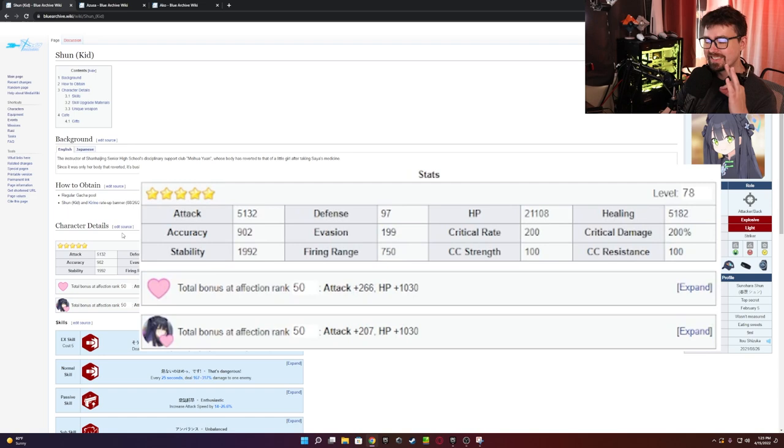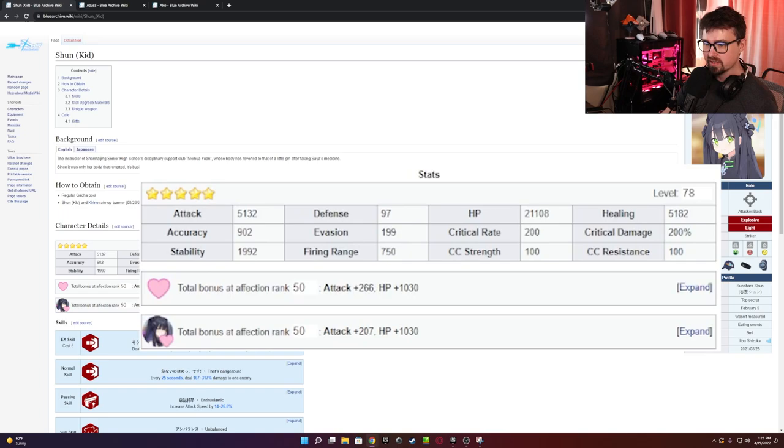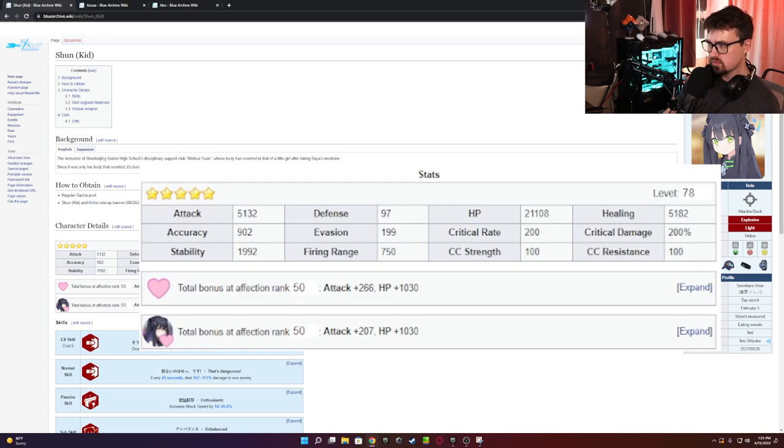Moving on to her stats — her stats are insane. They kind of remind me of Haruna, who has very high attack scaling. Crit rate is 200, which is the baseline across the board, and crit damage being 200 is fine as well. HP is a little low, but that shouldn't account for a hairpin and should be okay. That attack bonus is insane — very much insane.